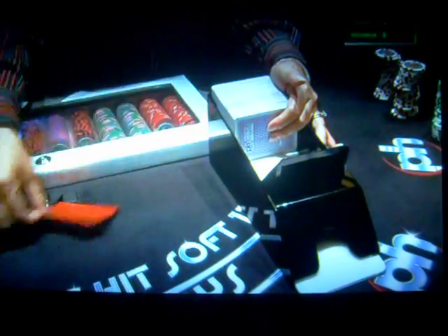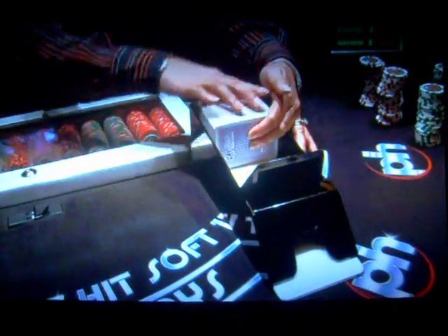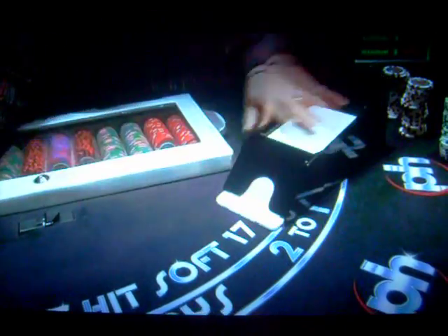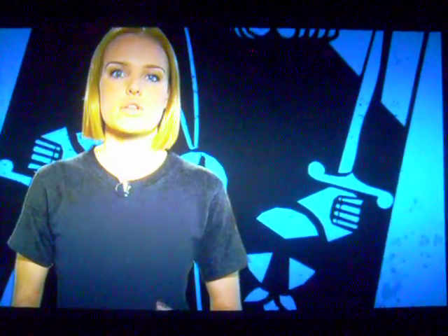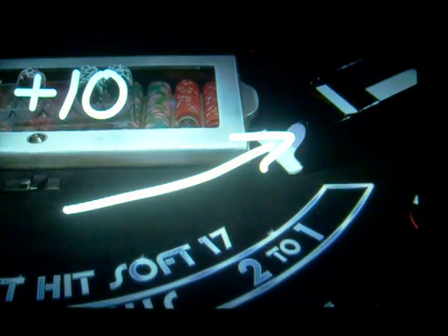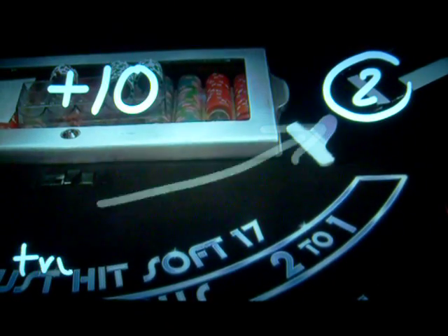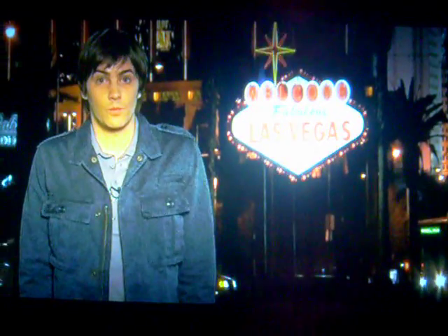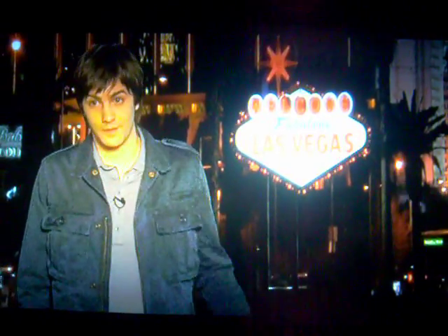There's one more thing to take into consideration: how many cards are left in the shoe. If you're playing at a six-deck table — the most common — just look over at the shoe and estimate how many decks are left. For example, if you have a running count of plus ten and the shoe appears to have two decks left, your true count is plus five. The true count equals the running count divided by the number of decks remaining in the shoe.